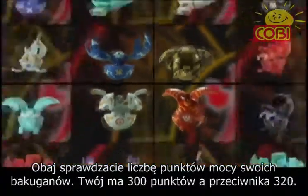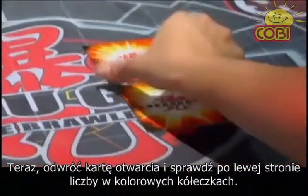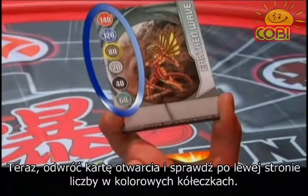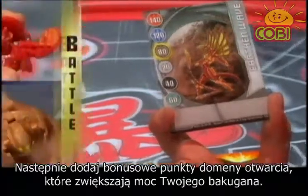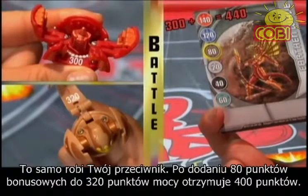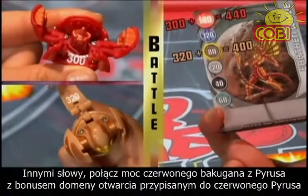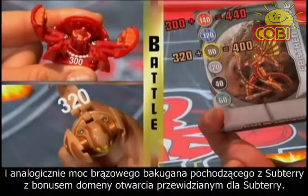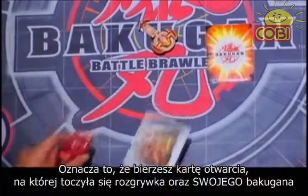Now each player takes their Bakugan and looks for the G-Power number inside their Bakugan. His says 320, and yours says 300. Next, flip over the gate card and look on the left-hand side for the numbers listed in the colored circles. Each circle matches a different Bakugan attribute — this is called the Gate Attribute Bonus. Add the Gate Attribute Bonus number that corresponds to your Bakugan: add 140 to 300, which equals 440. Your opponent's G-Power: 320 plus 80 equals 400. Match up the Red Pyrus Bakugan with the Red Pyrus Gate Attribute Bonus, and the Brown Subterra Bakugan with the Brown Subterra Gate Attribute Bonus. Your total G-Power is 440, your opponent's is only 400.